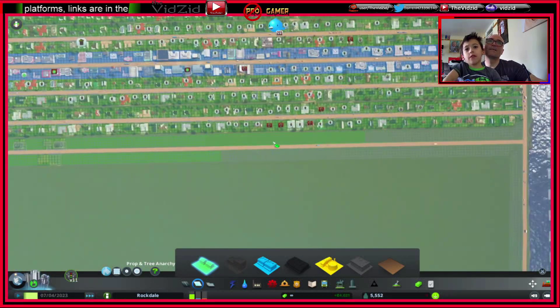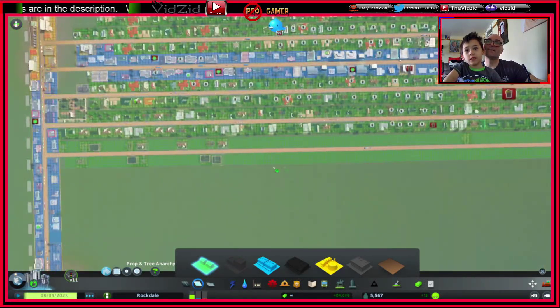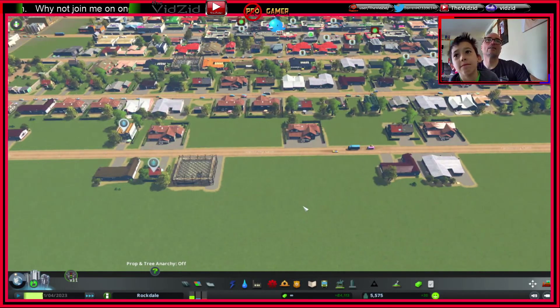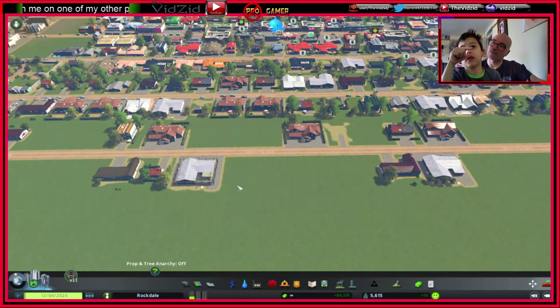People are moving in instantly, look! The houses are perfect — I don't see a symbol. That means someone moved in and it's fine.